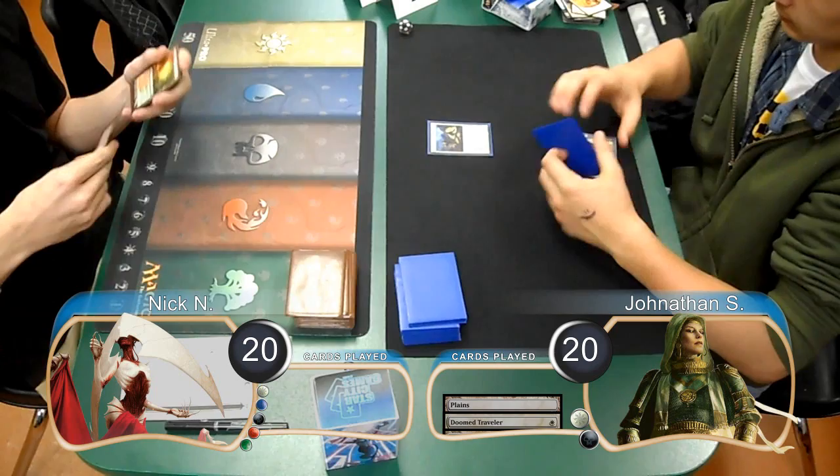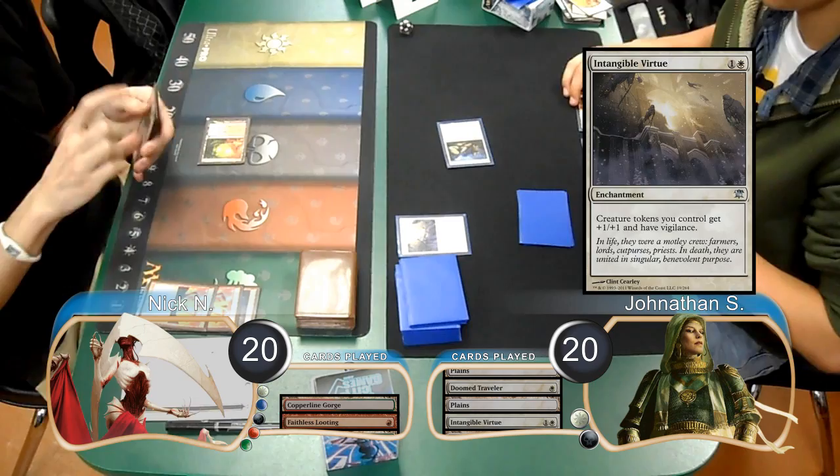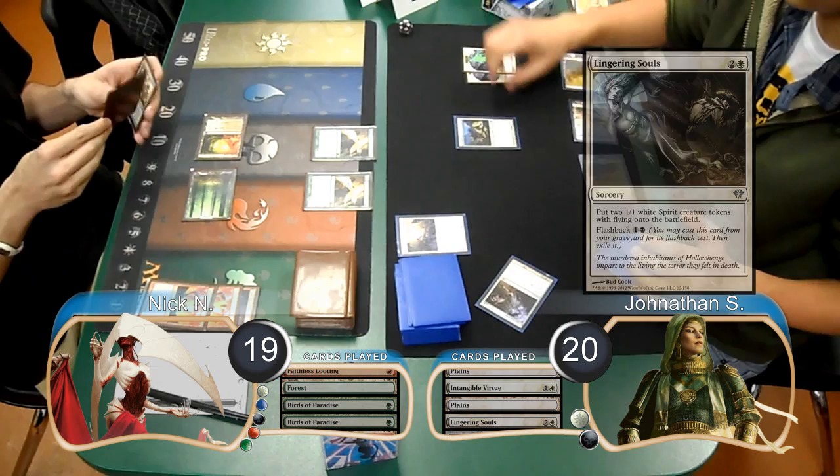Jonathan was on the play for this game and started off by laying down a Plains and casting a Doom Traveler. Nick then used a Copper Line Gorge to cast a Faithless Looting and draw and discard 2 cards. Jonathan played an Intangible Virtue on his next turn and then attacked with his Traveler for 1, dropping Nick to 19. Then Nick laid down a Forest and cast not 1, but 2 Birds of Paradise.